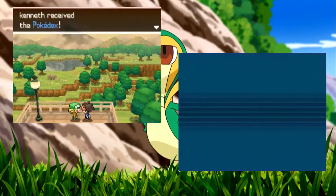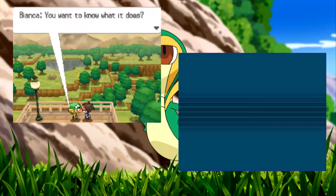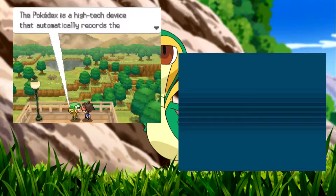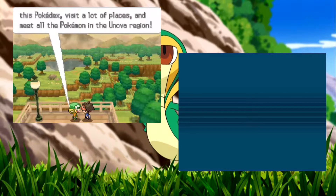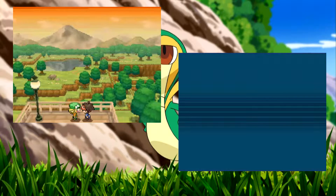Hey guys, Kevin from Skiobram here with a Pokemon Black 2 playthrough, episode 2. So we left off last time, I just got my Pokedex. It's a high-tech device that automatically records the Pokemon you encounter. Okay, this Pokemon is at a lot of pieces, you know, the Pokemon in the Unova region.